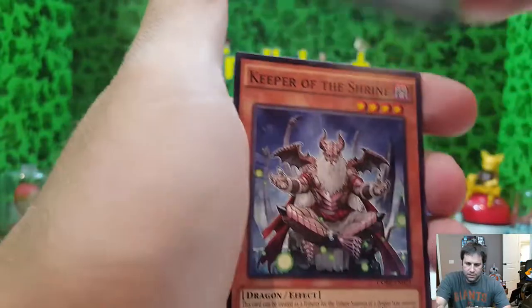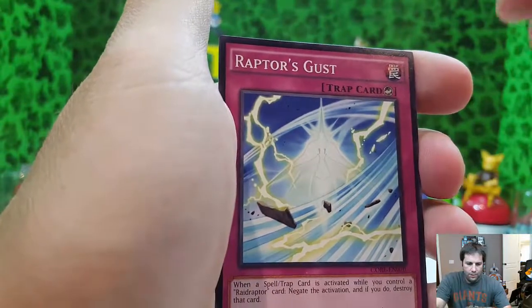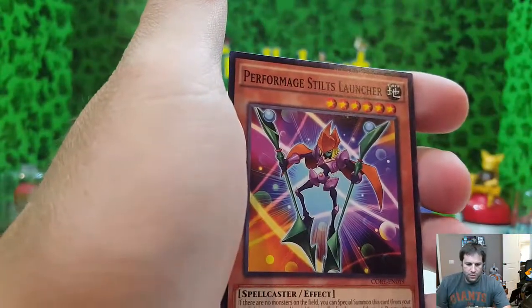Cosmo Slip Rider — he's different. Ignition Phoenix, Keeper of the Shrine, Raptor's Gust, and Performage Stilt Launcher.